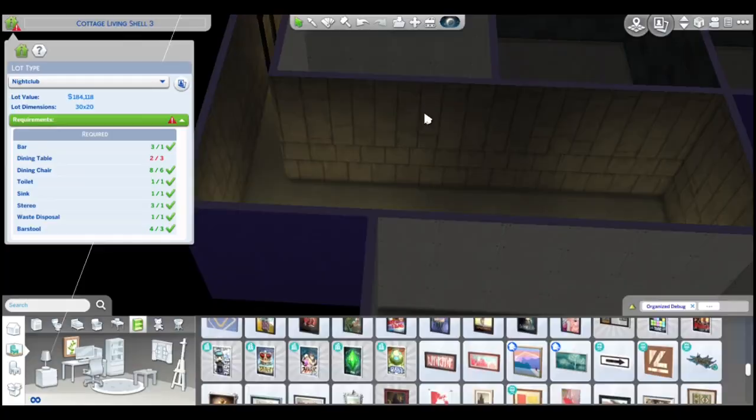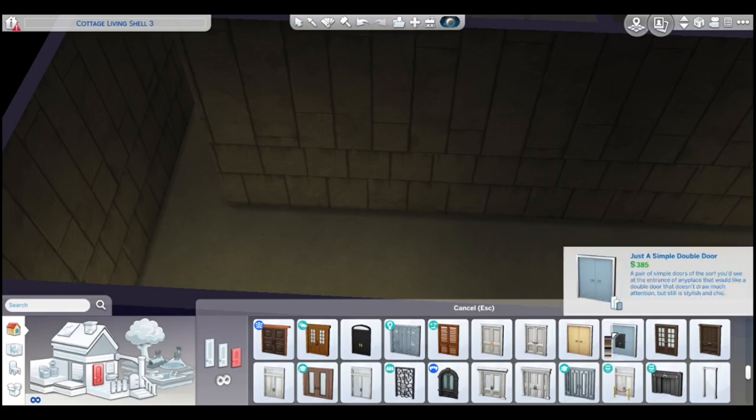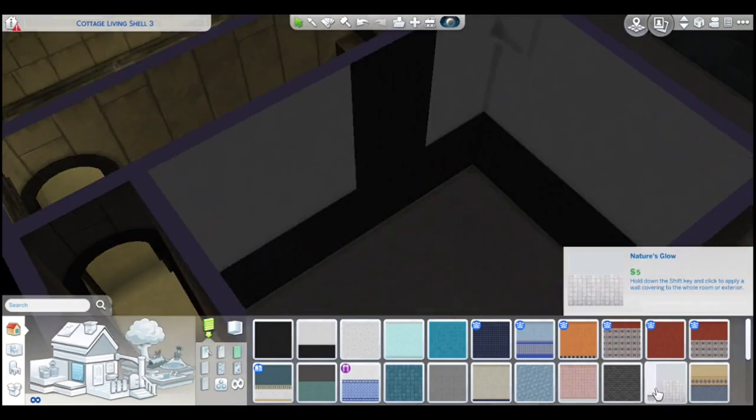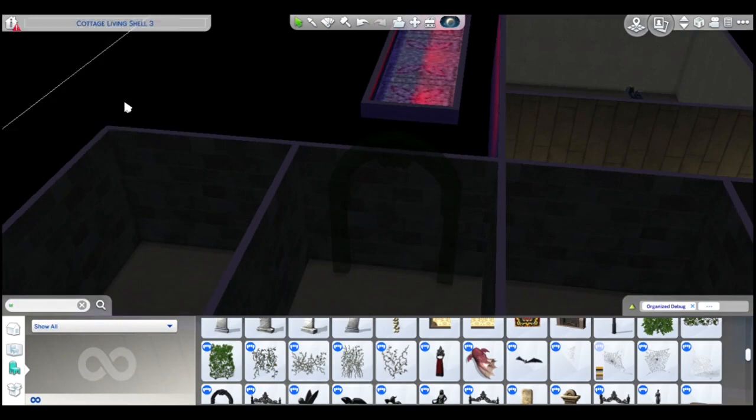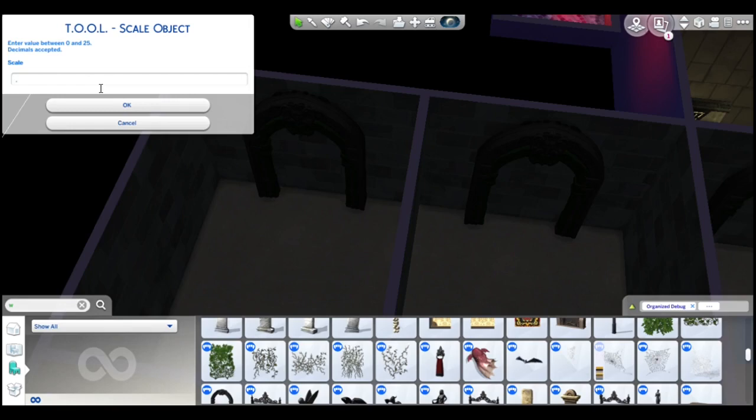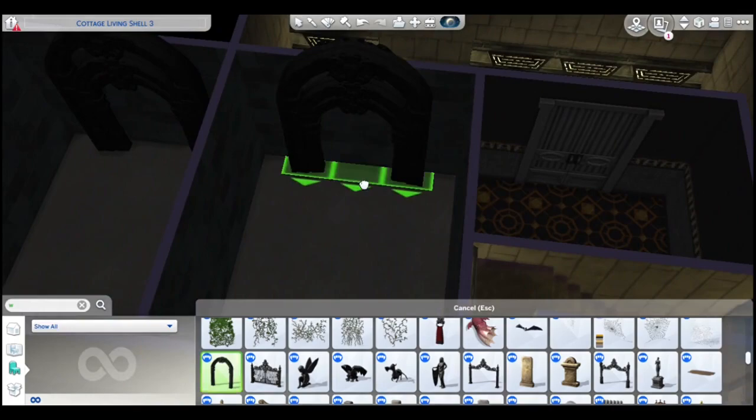Here is a bathroom with just a tub and some sinks. There is another bathroom on top, but this one is only for VIPs — you'd need a certain celebrity level to access it. Here are some crypts for vampires and things like that.